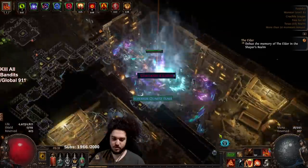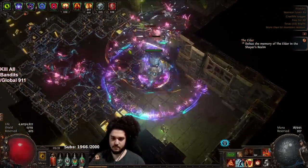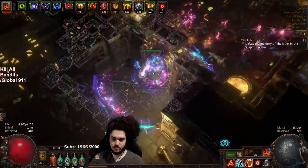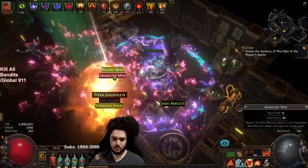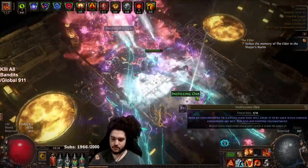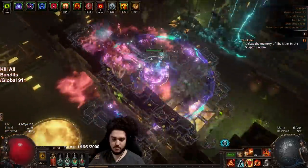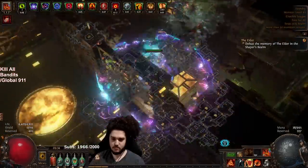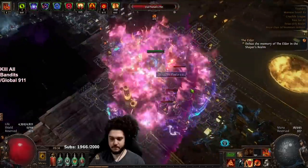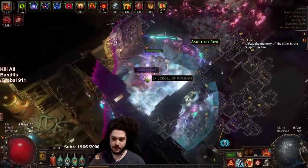No logbook but still nice currency — expedition always pays off. Oh hey, a quartz flask! I should turn on quality gems in the filter. The new breach is pretty nice, actually — it's way more dense than before.